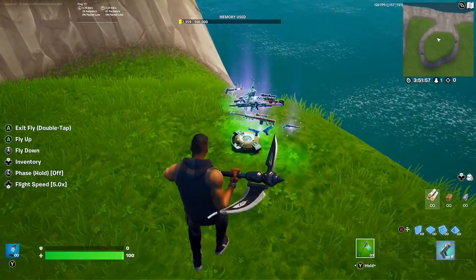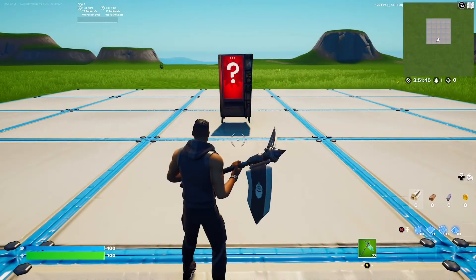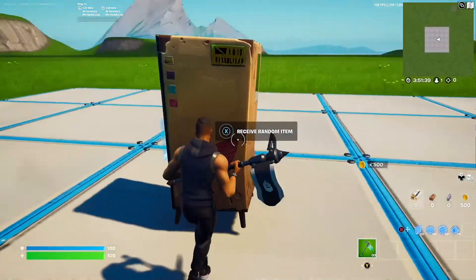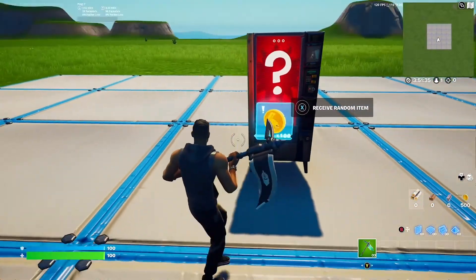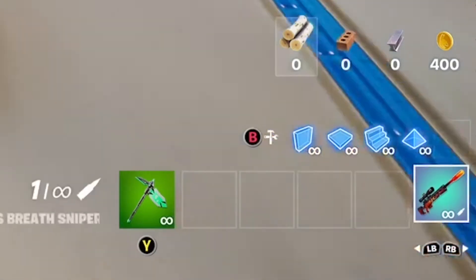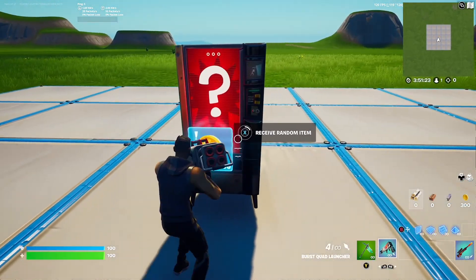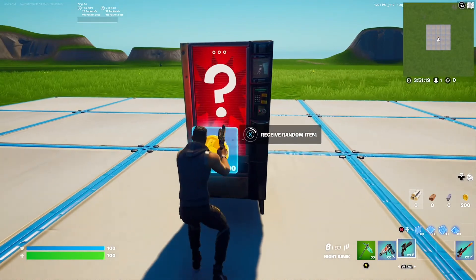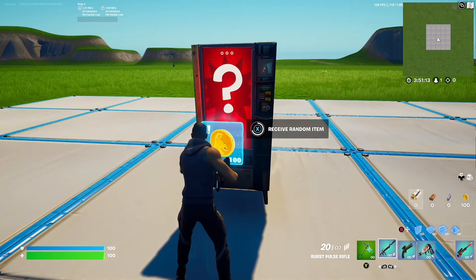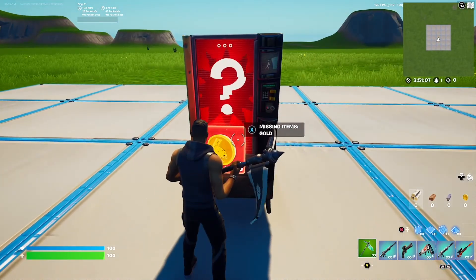Now let's start the game and test it out. I've got 500 gold — and as you can see, if you walk up to the vending machine you can't actually interact with it, you can only interact with the conditional button, and it says 'receive random item'. Press and hold, and it removes 100 gold from my inventory and gives me a random weapon — a burst quad launcher, then a nighthawk, then a pulse rifle. Once you run out of gold it says 'missing items: gold' and you can't interact anymore.